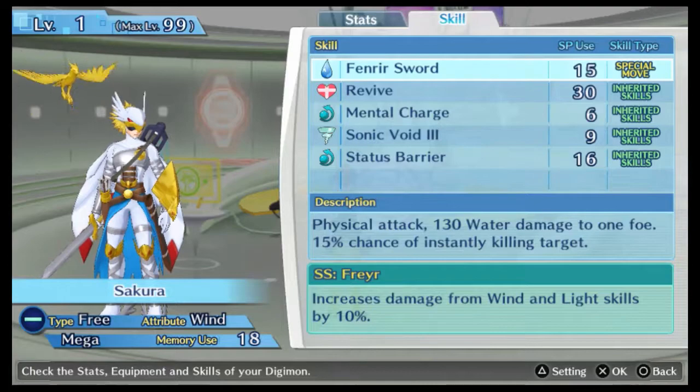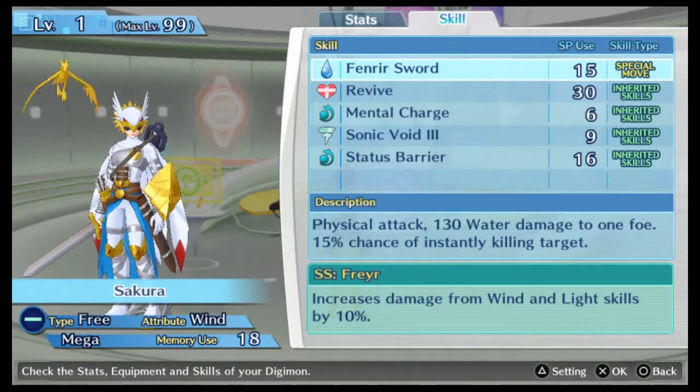Its skill — it has one special move known as the Fenrir Sword. It's a physical attack, 130 base water damage to one foe, and it has a 15% chance of instantly killing its target. I can actually see this being spammed very nicely. Its special skill, Freyar, increases the damage of wind and light skills by 10%. On top of it being a free type mega class, wind attribute Digimon from a Joker's level, I would definitely say this is quite keen on that.